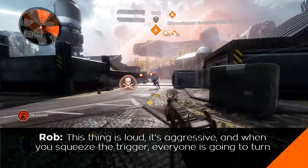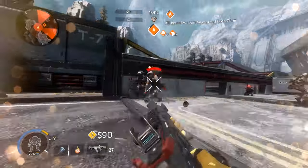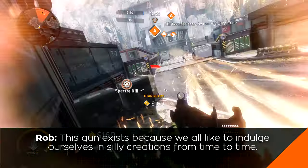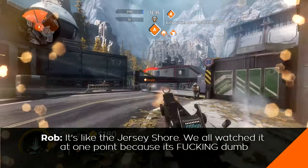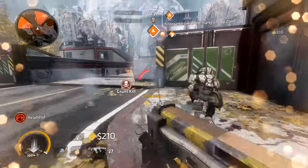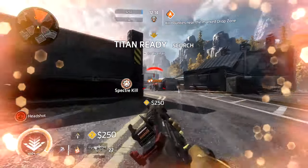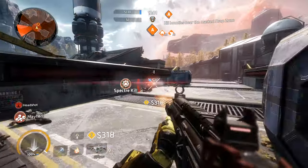This thing is loud, it's aggressive, and when you squeeze the trigger everyone is going to turn and tell you to turn that shit down. This is why the R97 has a place in a pilot's arsenal. On paper, it doesn't perform nearly as well as the other SMGs, but there's no denying the effects this thing has on the person using it. It's like the Jersey Shore — we all watched it at one point because it's dumb and we need dumb things in our lives. The truth is you're not crazy if this is your go-to weapon. Its high rate of fire makes it difficult to control at longer ranges, but that also makes it absolutely deadly at close range. Boasting an impressive fire rate of 1080 rounds per minute — 18 rounds per second — this gun can kill targets faster than any other gun in its class.